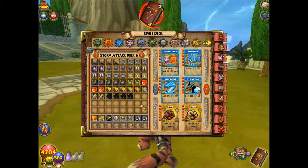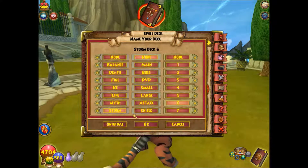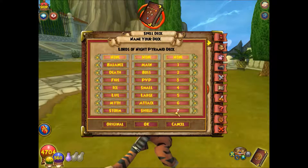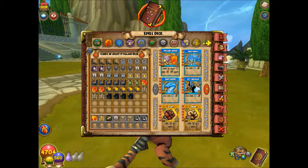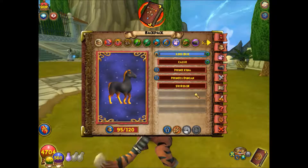Okay, yeah, that name doesn't make any sense, but whatever — I'm just trying to show you the example. And then when you go back, you can also erase it and go back to the original name. The cool thing is that it's free — I thought it would cost crowns or something, but it doesn't. So that's cool.